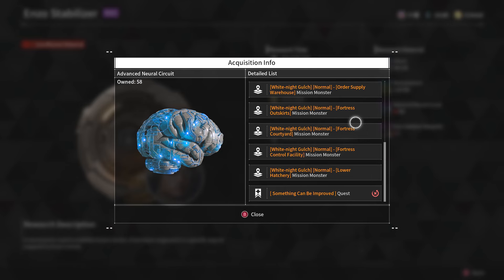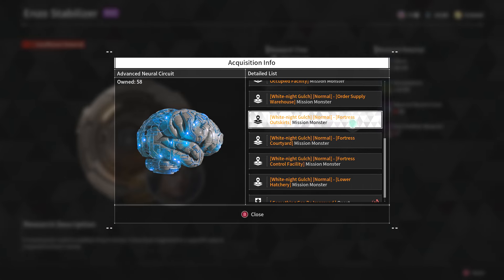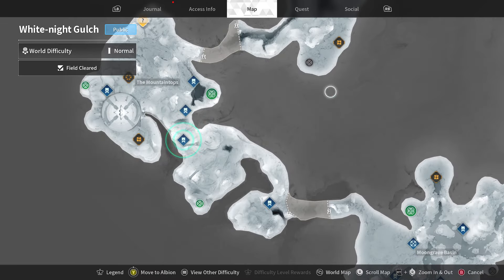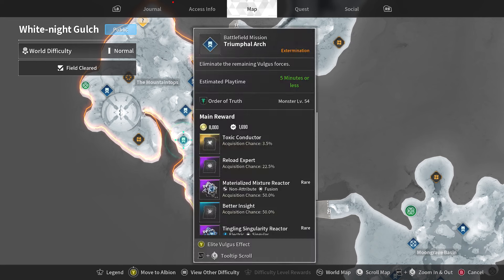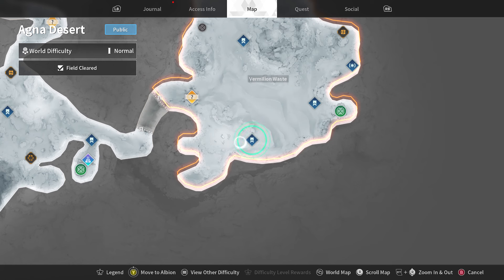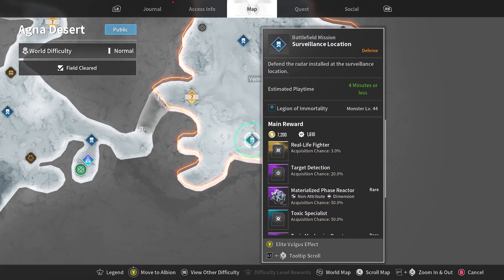Next is the advanced neural circuit — you basically need to do most of the missions in the White Knight Gulch area. A really short mission is the first one at the top; you can get it done in about five minutes. Yellow monsters — the ones that spawn bosses or mini-bosses — kill them and you'll have a chance of getting it. Hard mode may increase your chances or the amount you get. For the positive ion particle disc, go to Agna Desert and do the first surveillance mission — it's four minutes or less and you can easily run through it. Most purple materials are going to be purely RNG-based.